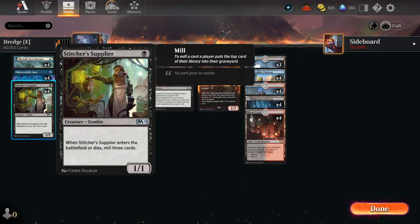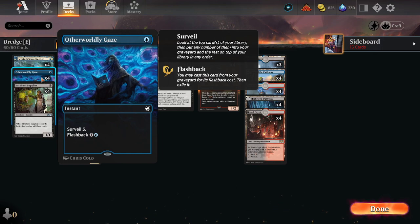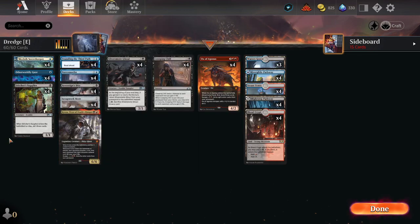There are a few other things for the deck I'm thinking about — nice cards but maybe not yet. Otherworldly Gaze: survey, mill three, flashback for one blue. Great, helps find the cards you want while putting cards into the graveyard.